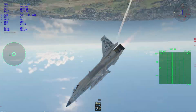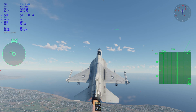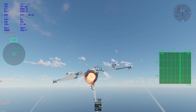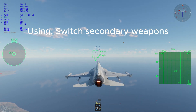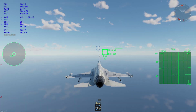First you gotta climb up to high altitude. The reason why is because whenever you fire your Fox 3s, they're basically going downhill towards your target. While you are climbing, switch your mode to TWS and also be sure that you have your Fox 3 selected.